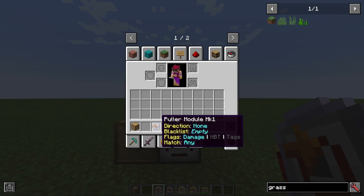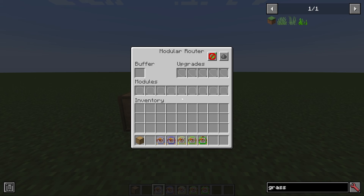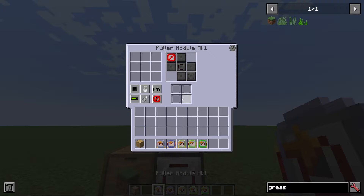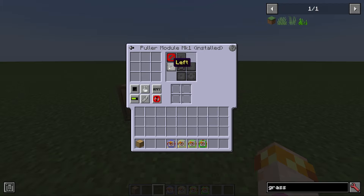The puller module mark one is a module that will pull an item into a router, but only from an adjacent inventory. If we put the module in and configure it — the default keybind for this is C — you hover over and push the button to open the configuration, or you can always right-click it in mid-air. If we change this to the left direction, you'll see it'll begin to pull items into the router from the drawer.